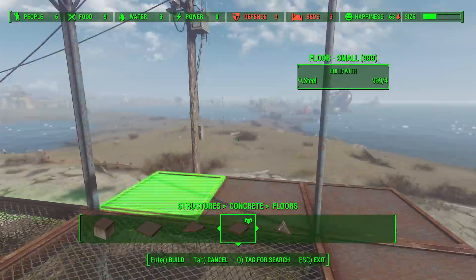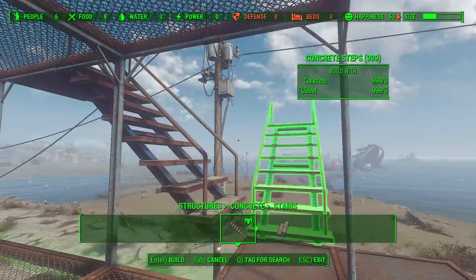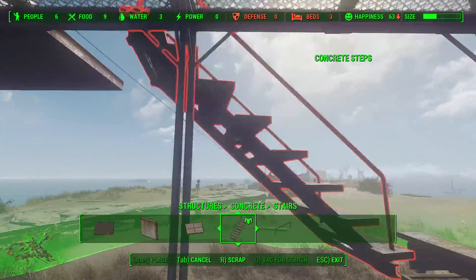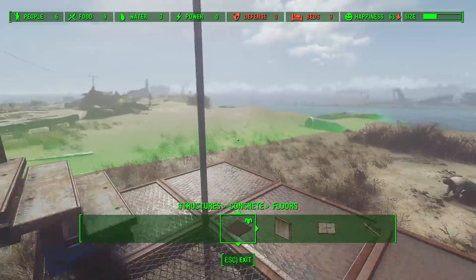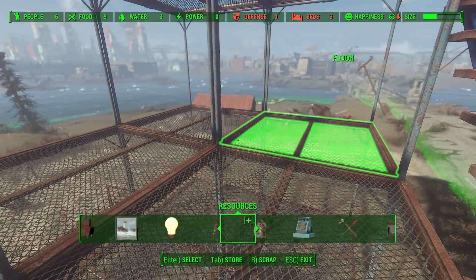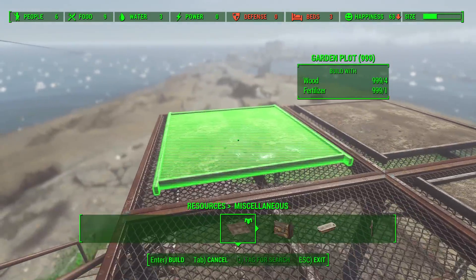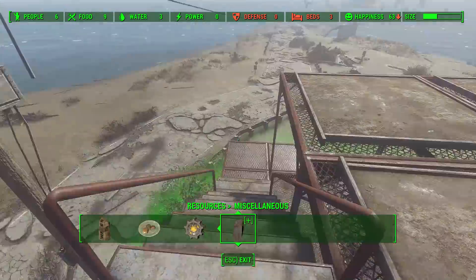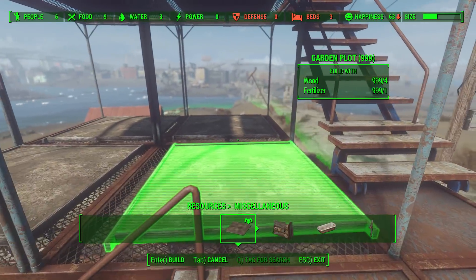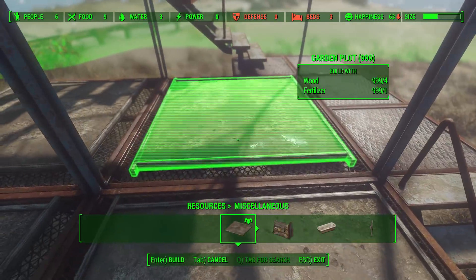There are two ways to put the stairs up. If you take this one away and put the stairs on there, you can extend it so you can have it like that, or you can have it closer together - it's up to you. I prefer it with more room to walk up. Then you put your plot down, start putting some food on, get settlers assigned, and you're done.